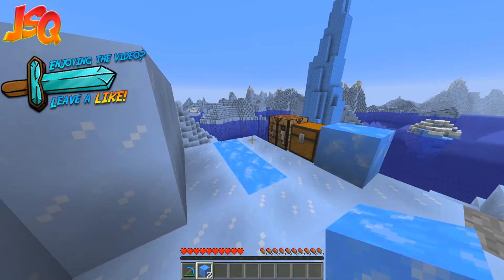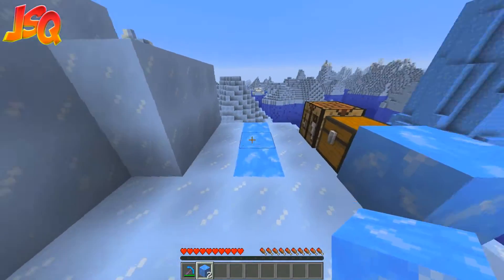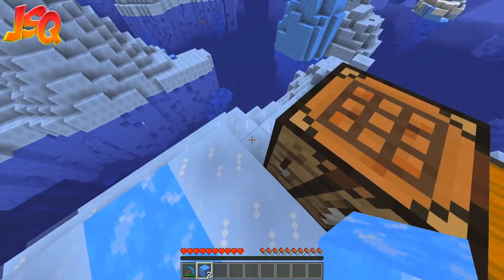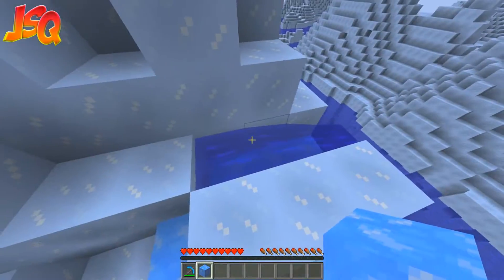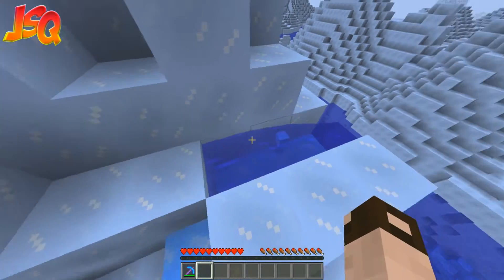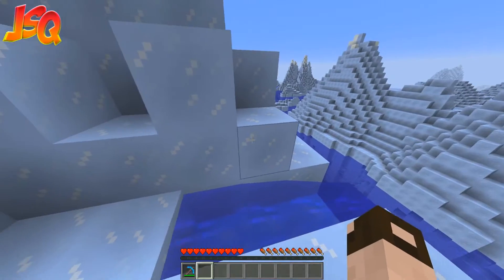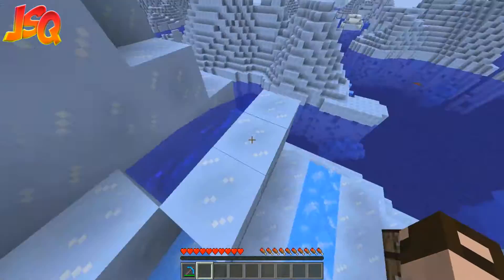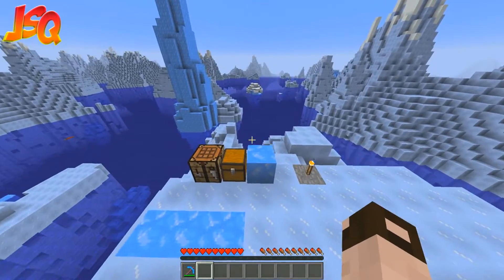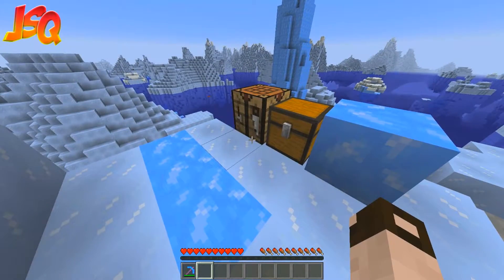A quick overview of the main features: blue ice is a lot slippier than packed ice so you can travel faster on it. Mobs don't actually travel as quick on it as you, so you can get away quicker from mobs. It transports entities faster — so if I get in there that would be a lot faster compared to packed ice on the bottom — and also boats can travel faster on it as well, which is quite useful to know.